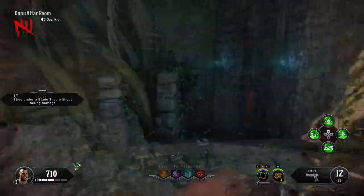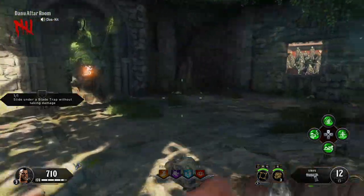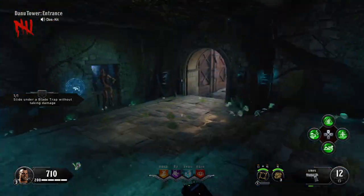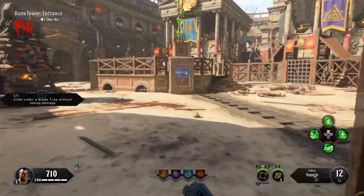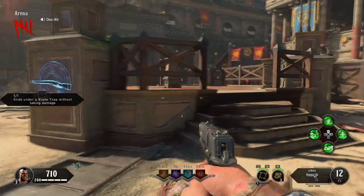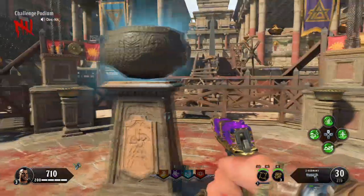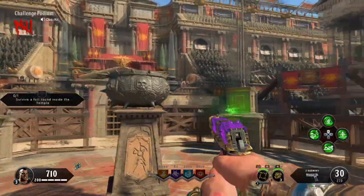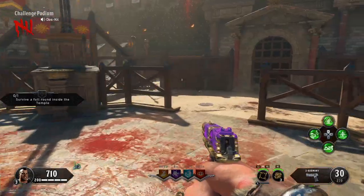Alright, so to obtain the first part which is the bull, you're going to have to complete the first three challenges within the map. Now once you complete all three challenges, what's going to happen is the pistol — the upgraded Pack-a-Punch pistol — is going to spawn in the arena area. Now once you obtain that pistol, the bull will spawn in the center of the map. Go ahead and obtain that bull.